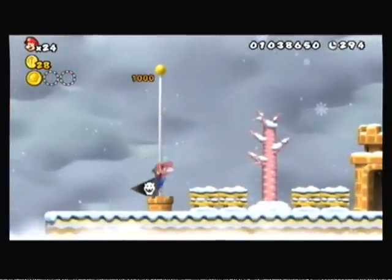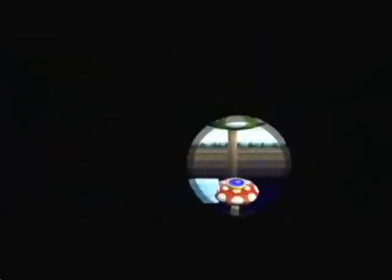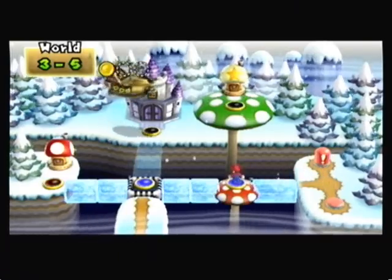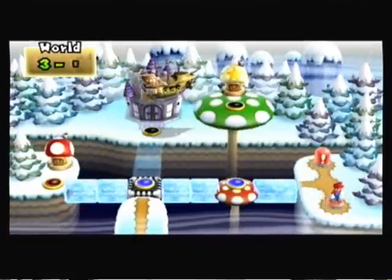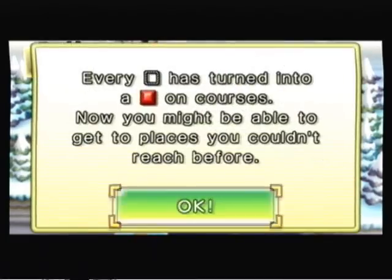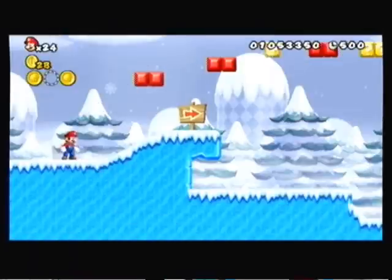Just go in. Oh yeah, Super Mario time. Oh hey, a star house! By the way, star houses basically give you one free star — that's about it. Everything has turned on the course, so now you might be able to reach places you couldn't before. You can turn them on or off, and then we get a new course. The switch palaces change levels — cool.